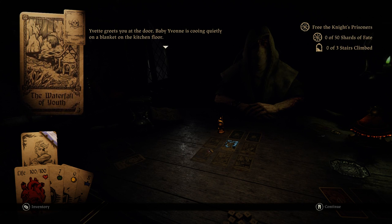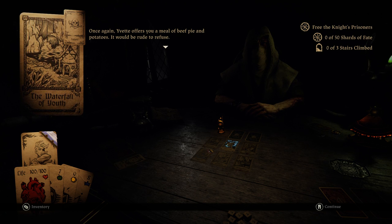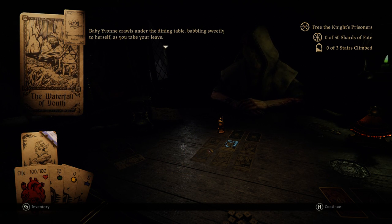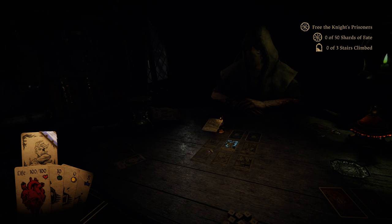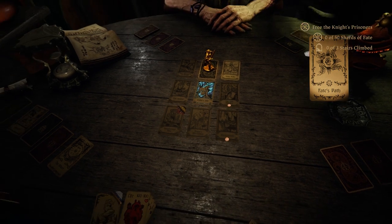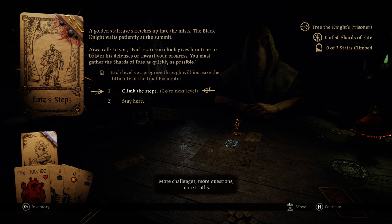Yvette greets you at the door. Baby Yvonne is cooing quietly in a blanket on the kitchen floor. Meal of beef pie and potatoes — well, we do gain three food. Baby Yvonne crawls under the dining table, babbling sweetly to herself as you take your leave. Alright, so there's the stairs. Holy relic. More challenges. More questions. More truths.